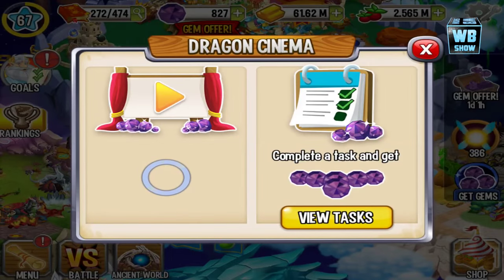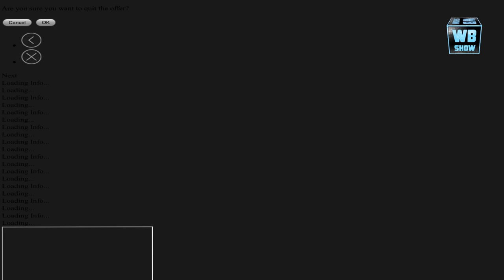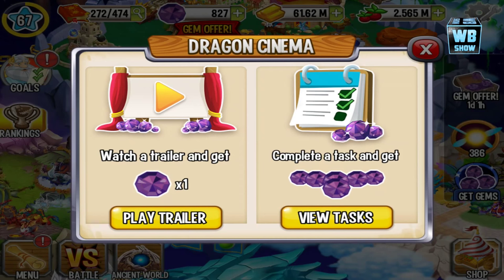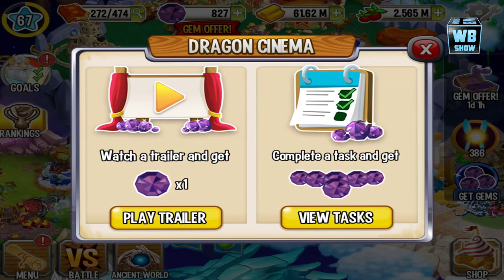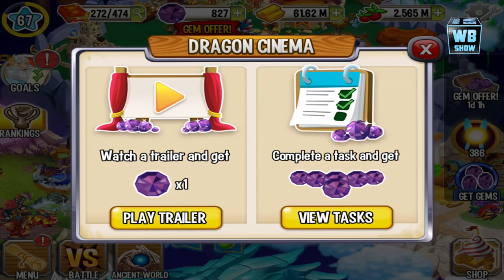Let's click on this — complete a task — let's view the task and see what's there. Oh man, it lagged. Basically they added those things where you can go and get gems. Anyway, that is pretty much it for the update — it actually froze, that's why I'm ending this video because there's really nothing else to look at.